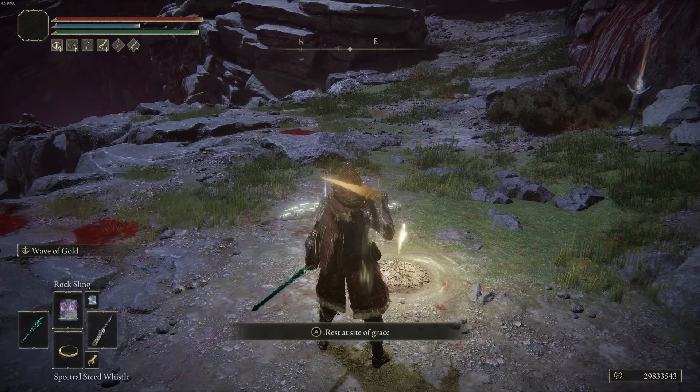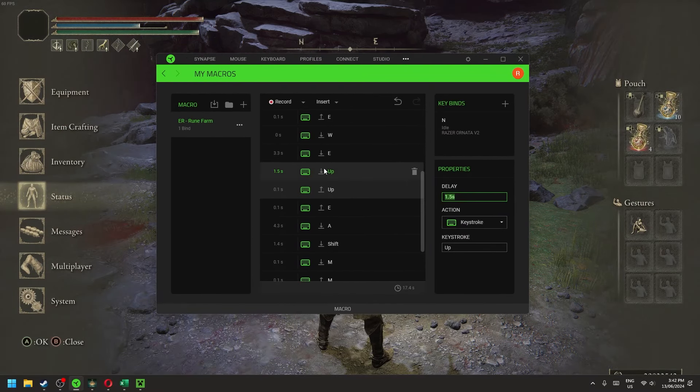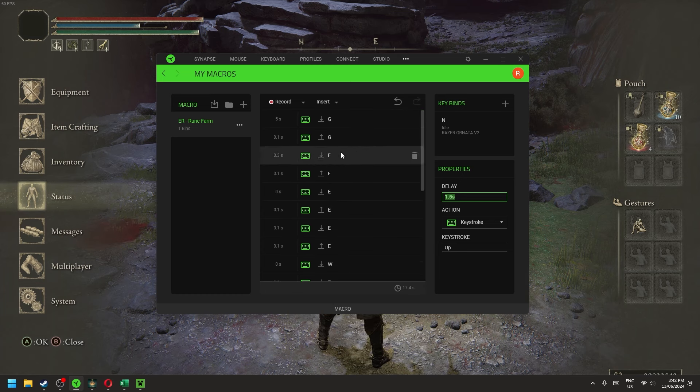To recap the full macro sequence after the flask use: hold E to bring up the quick menu, press up to use it, close the menu, then press A for the diagonal walk while holding W, then Shift+M for the weapon skill, then release A, W, and Shift, and it loops back into the quick map sequence. Nice and simple.